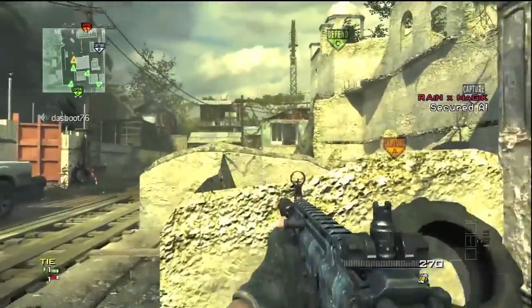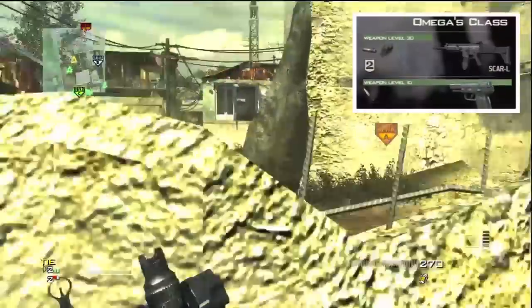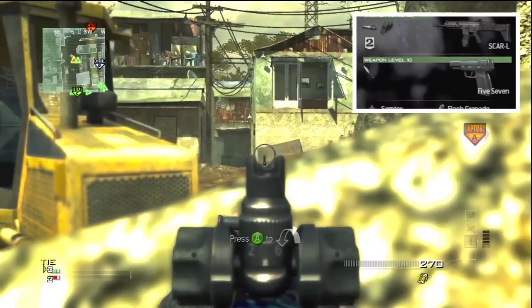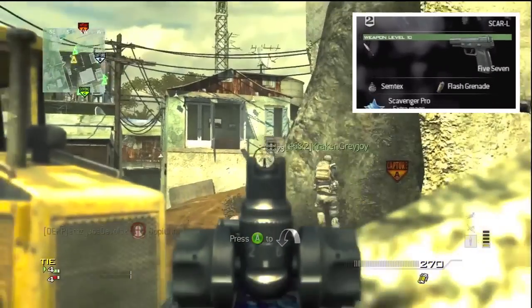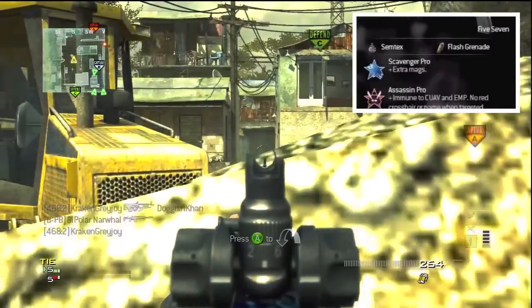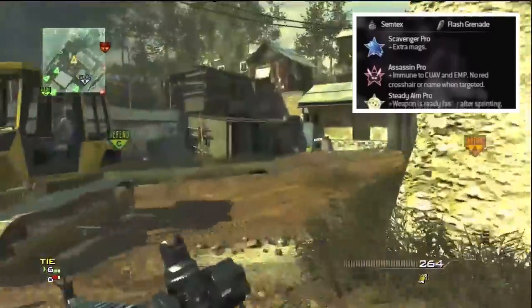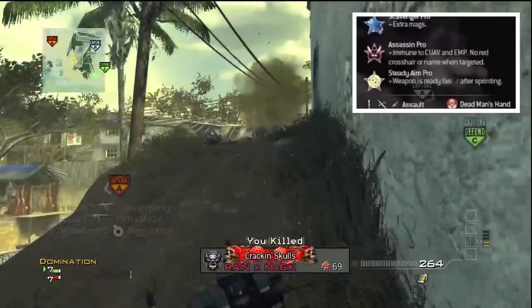I play this map so much I should probably know it. As you can see, I'm using the Scar L with a silencer and extended mags with kick. I'm used to using it with kick, mainly because it becomes more like the Scar from Modern Warfare 2. It's a very, very good gun, definitely should try it out. Here I'm using the extended mags attachment with the perks Scavenger, Assassin, and Steady Aim.